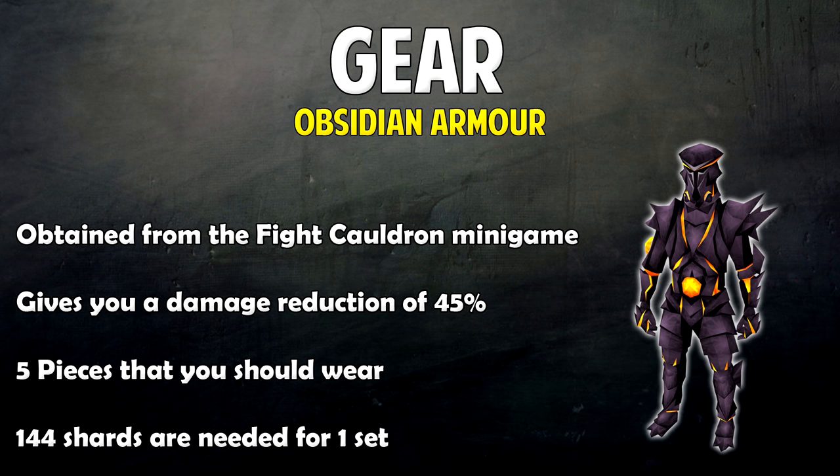The first piece is the helmet and there are three different types: the range one, the melee one, and the magic one. You should get whichever style you're going to be using in the Fight Kiln. Then you have the plate body, the plate legs, the gloves, and the boots. To make those five pieces you have to collect shards from the Fight Cauldron minigame, and you need 144 shards for the whole set.